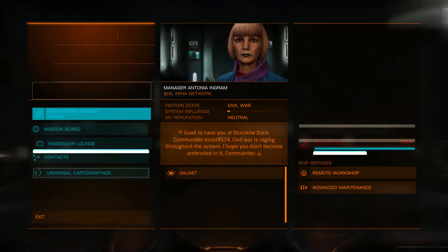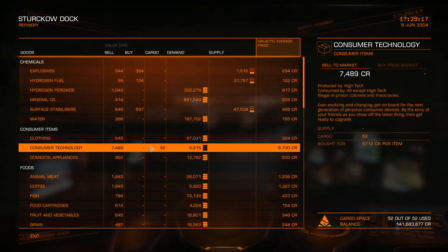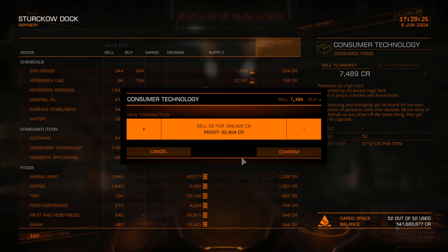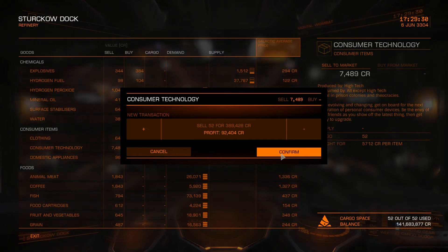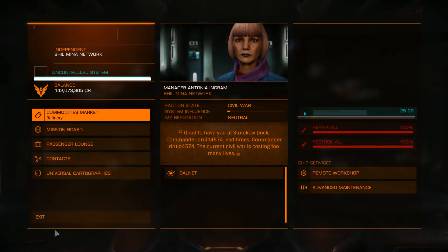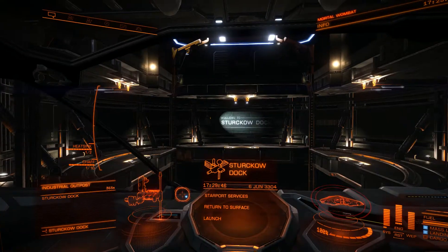That was an embarrassing landing, but yeah, let's sell off that stuff. Consumer technology, high demand — should be able to make some money off of this. Now we're going to make enough profit to pay back some of these modules. So yeah, there we have it — cargo vessel.